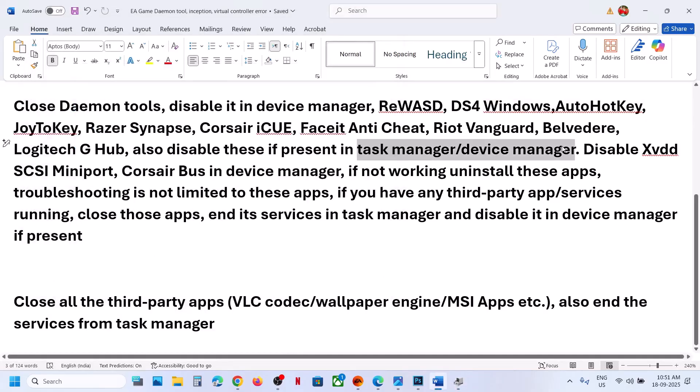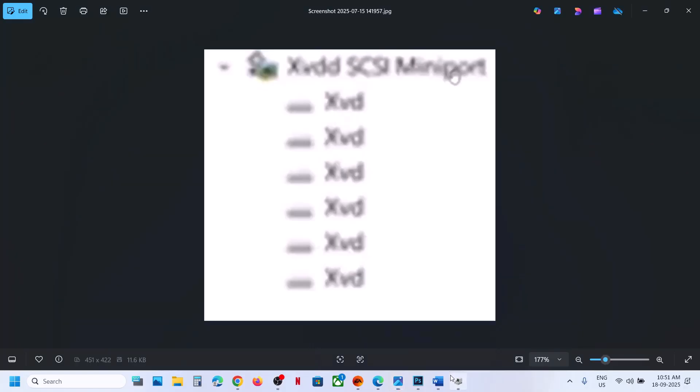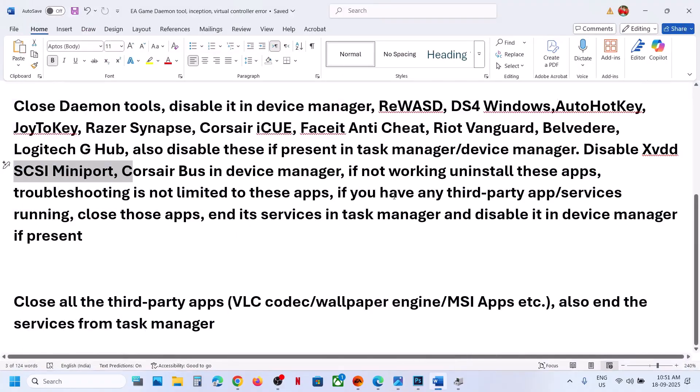In Device Manager, if you find XVDD SCSI Miniport, right-click it and disable it. Similarly, if you have Corsair Bus listed in Device Manager, right-click and disable that too. You can even uninstall these entries if needed.